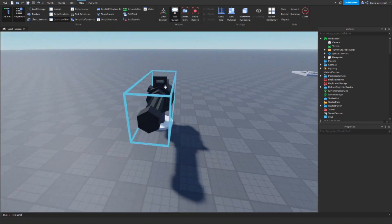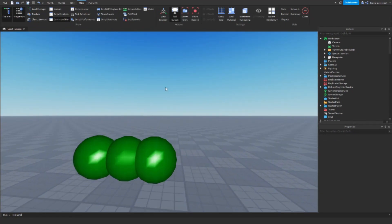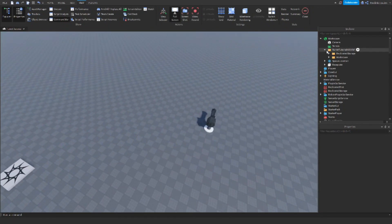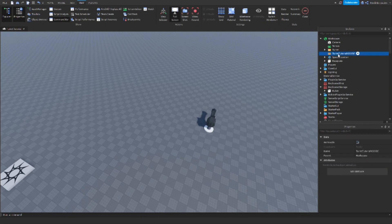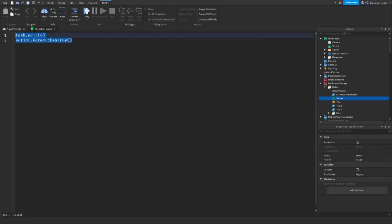Now you have the turret — it looks pretty cool. There's also a bullet part with some attachments; you can ignore those. Open the folder and you'll see Replicated Storage and Workspace. Open Workspace, drag the turret file into Workspace, then delete the other folder. Do the same for Replicated Storage — just put it in Replicated Storage and delete the folders. This is all you have to do to set it up. The two-line script you get for free.